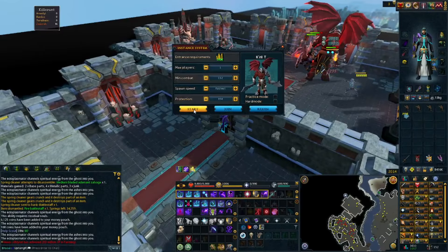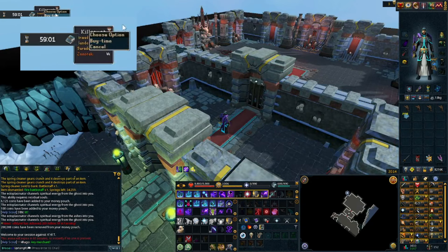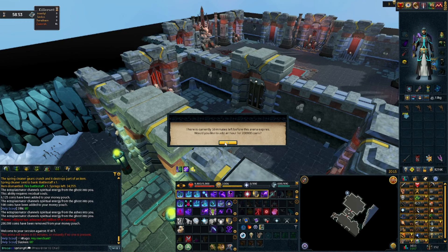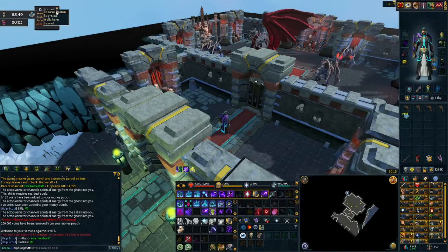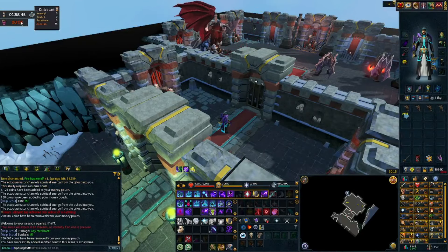I do have a Zuck Cape, though you don't need one — you can use a Max Cape. I'm just using the Zuck Cape for the rotation with the death scrolls and living death. I also have the blood amulet necklace, luck of the dwarves, a Nexus to hold all my Necromancy runes and ectoplasm, my tier 90 weapons, and a scripture of Wen god book that's not active.